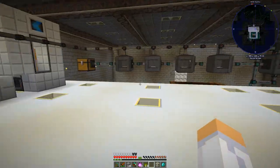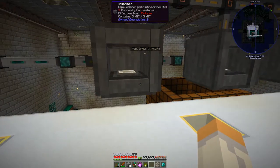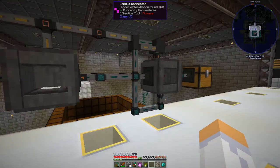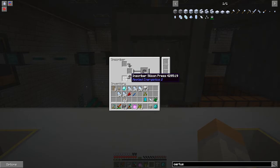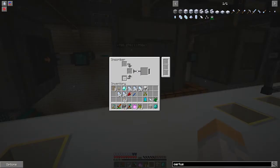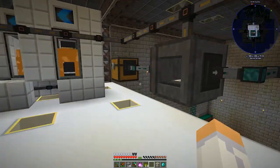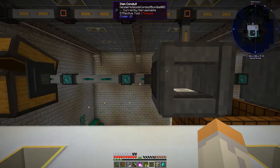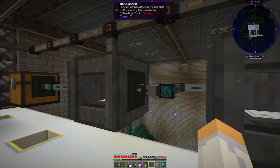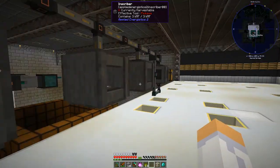I also went ahead and started setting up the ME system - I call it ME system because that's the actual system. I set up the presses - I've done this probably 12 different times across different modpacks. Basically you get all the presses: the silicon one, the logic which uses gold, the engineering one which uses diamond, and the calculation one which uses pure certus quartz. The way I have it set up, I put all the ingredients in and they get funneled into the individual presses. The white channel is for silicon because every press needs a piece of silicon.